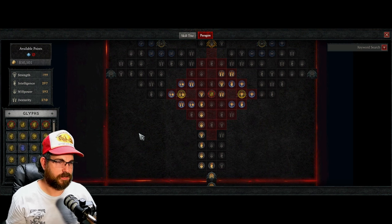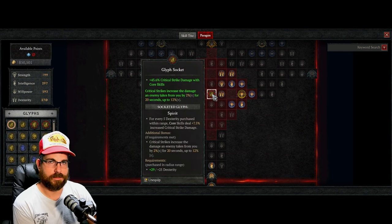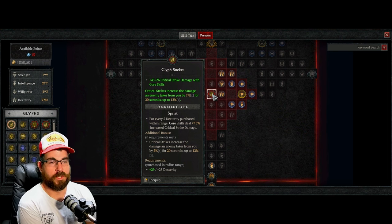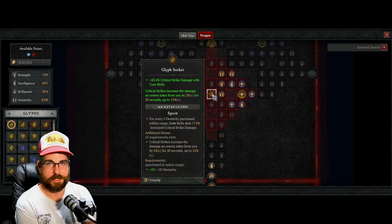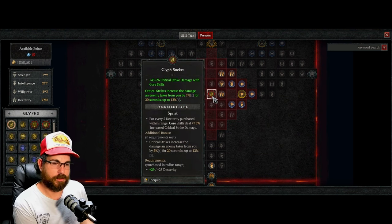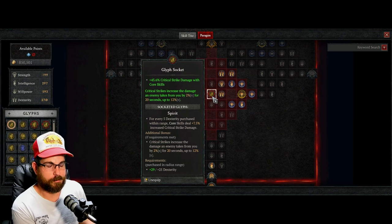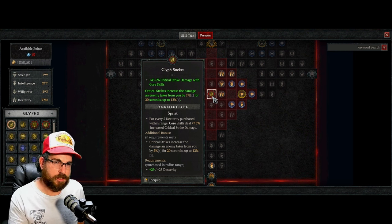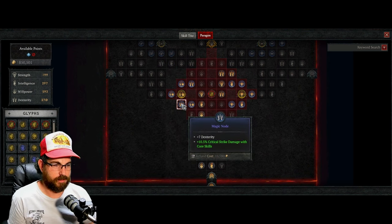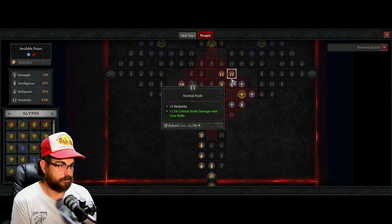Put in a level 15 glyph and the radius steps out one size. Now you can reach more dexterity nodes — 29 out of the required 25. You get 40 plus 43.6% critical strike damage with core skills, and critical strikes increase the damage an enemy takes by 2% for 20 seconds, up to 12% multiplicative. You're also hitting shapeshifting damage nodes and other bonuses — you get the picture.